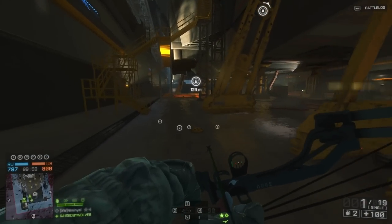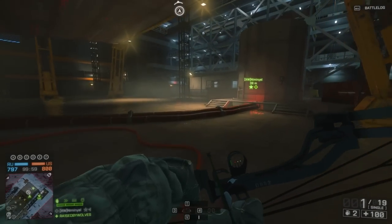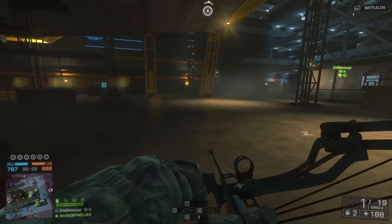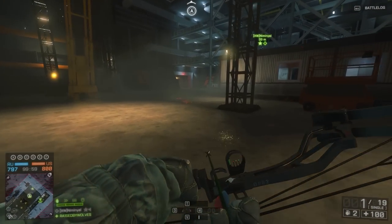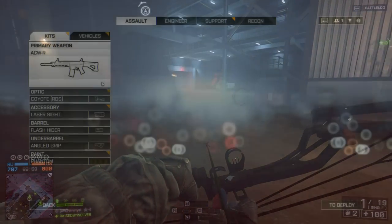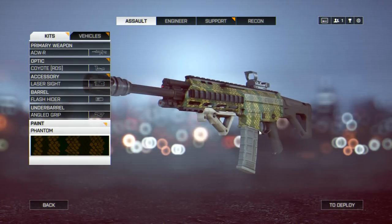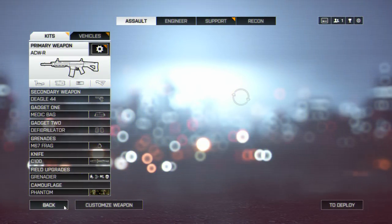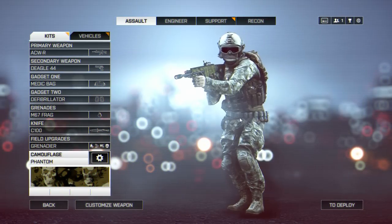Once you've met these two requirements, join a ranked or official Hangar 21 server with three friends who each have a different final stand dog tag. Make sure you all have a different secret dog tag equipped on the left side and the Phantom Prospect dog tag equipped on the right side. When you're in the server, before you deploy, you need to customise your character and equip the Phantom Camouflage on your weapon and also on your soldier. This is very important.